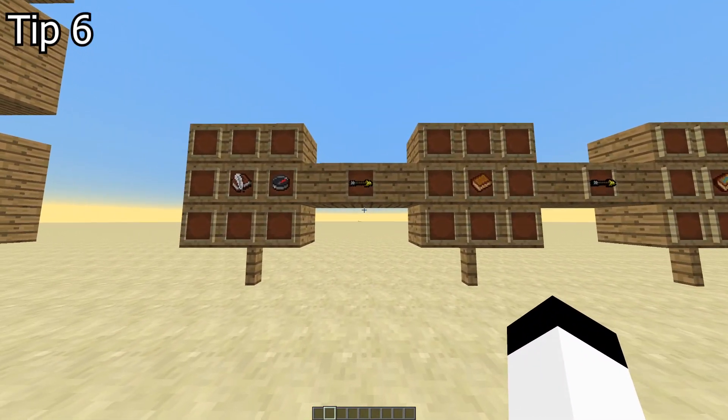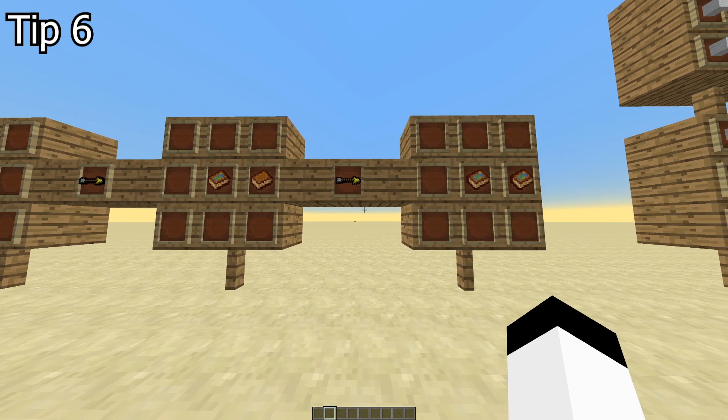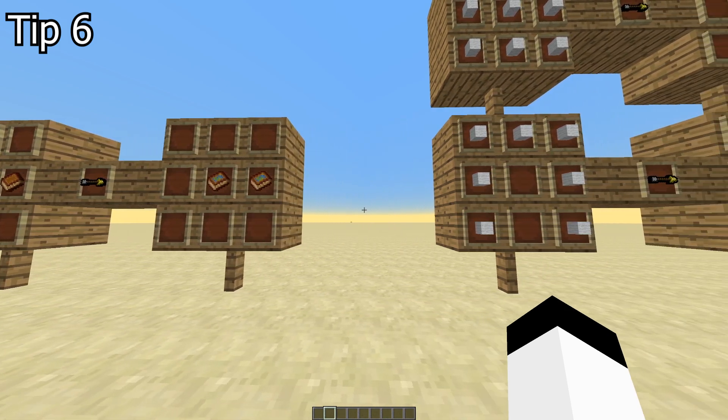Tip 6. This one is easy but will change your playthrough. Make yourself two atlases, copy them, and leave one in the base. Everything you explore will be automatically saved on both, including waypoints that you can place using right click. Now you don't need coordinates and compasses.